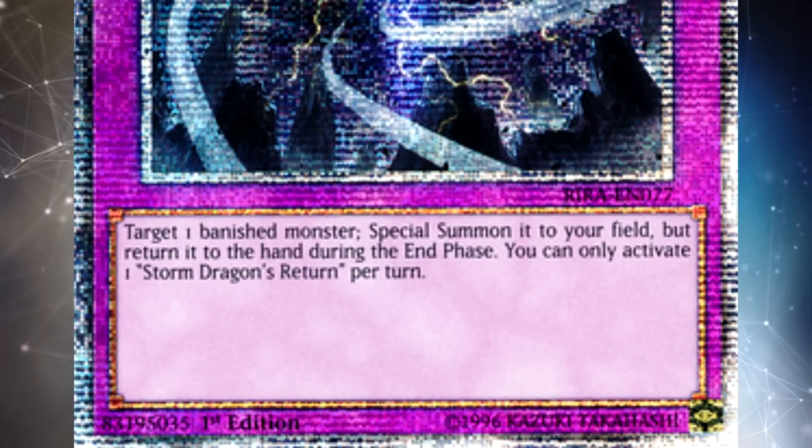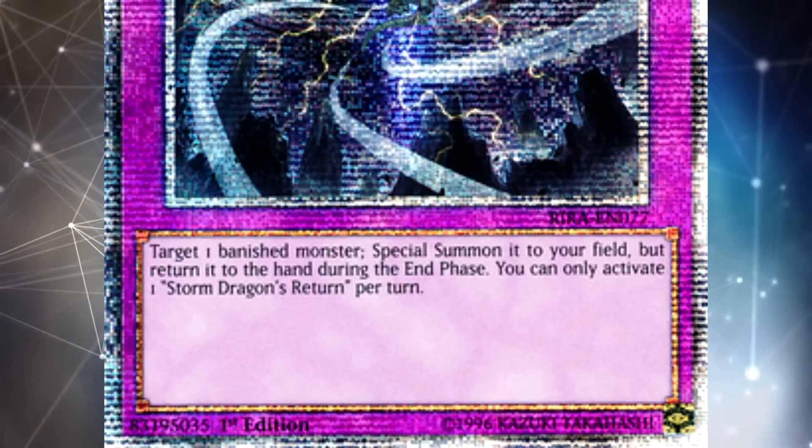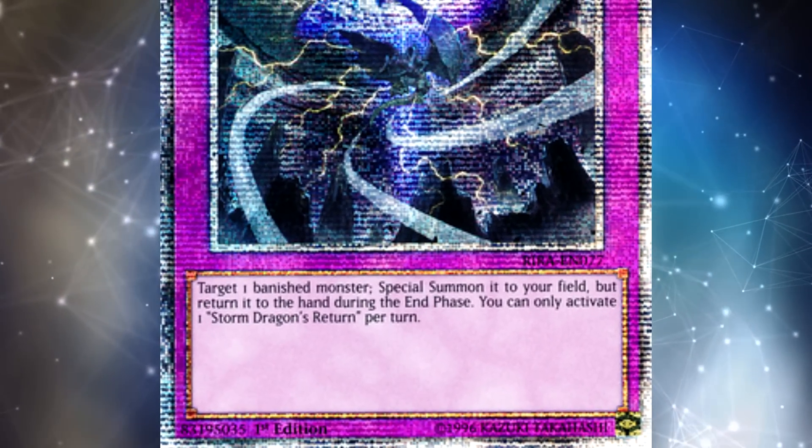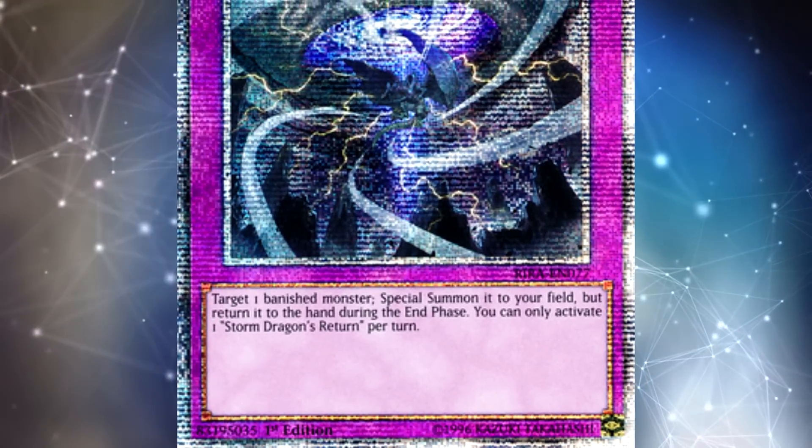This is going to change with the next set — there will actually be 5 Starlight Rares per set release, which is going to be pretty exciting. But for now we only have 12 Starlight Rares in all of the Yu-Gi-Oh! trading card game.